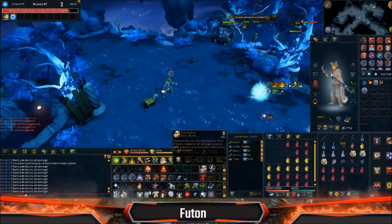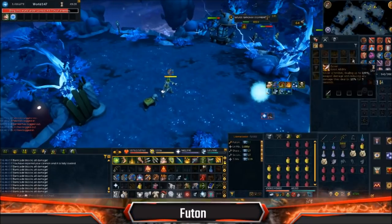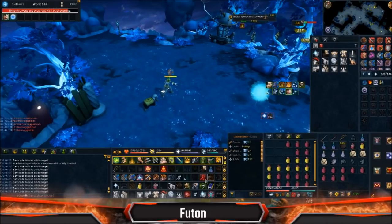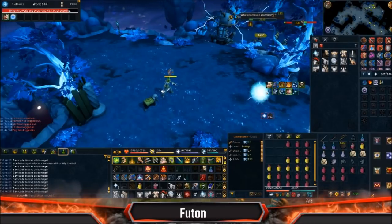You're basically just wanting to stay in here with Barricade anyway and move it. If you do need a defensive reset, then sure, use it. But if you don't need a defensive reset, just turn it off. Don't even worry about it.